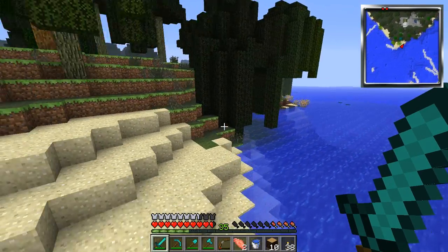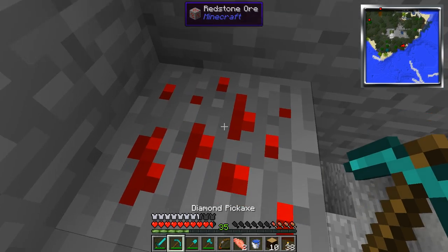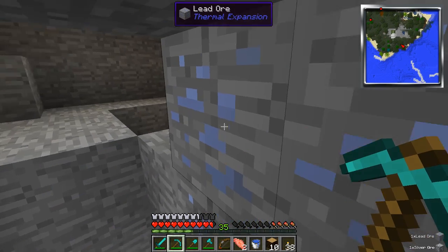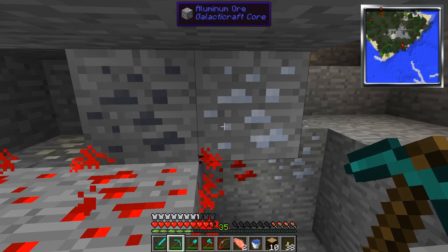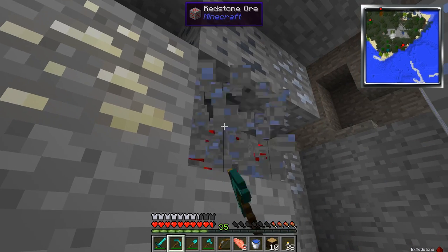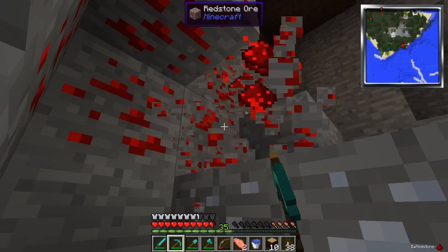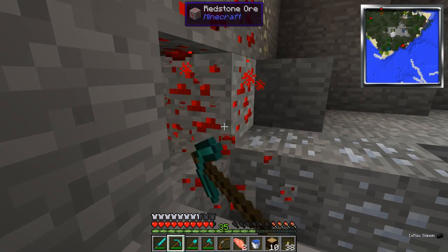I need to get some redstone goodies. I know there's an area — aha! This is the area I was at that I was hunting stuff down off camera. Lead is always very useful. Redstone's very easy to get and it's very close to the surface so usually you have an abundance of it. It's used in a lot of recipes as you can probably tell. Didn't necessarily need those but...